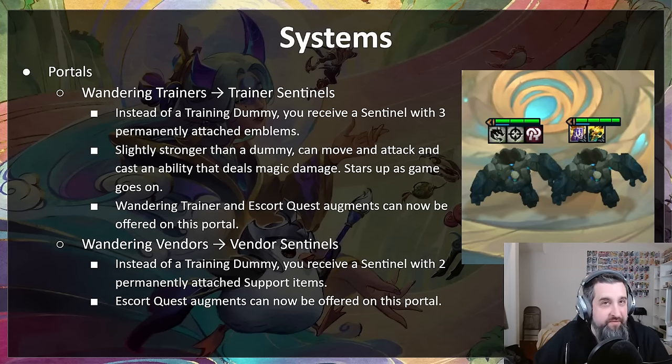First up, a fun surprise. One of the things we thought was annoying was that if you ever got the wandering trainer portal, you couldn't get the wandering trainer augment. So we talked about it — what if instead of dummies, they were sentinels? Kent made it happen. There are two new portals: trainer sentinels replacing wandering trainers, and vendor sentinels replacing wandering vendors. Instead of a dummy you get a sentinel — they can attack, they have a spell that's one really hard attack, and they benefit from their traits. The sniper sentinel gets plus-one range. This also allows the escort quest to be offered.